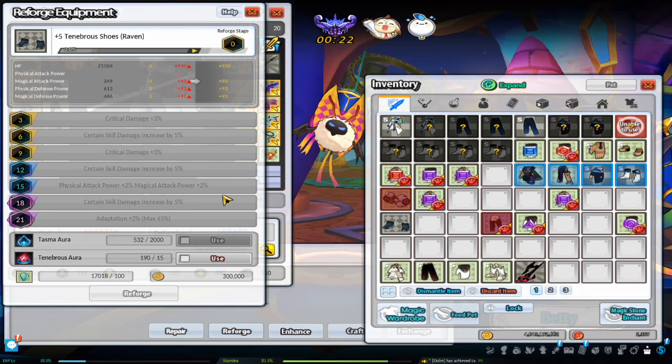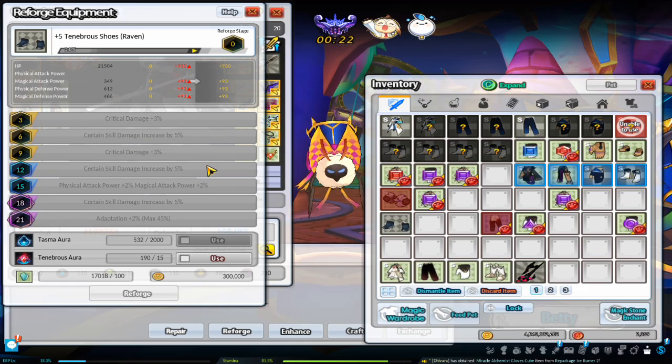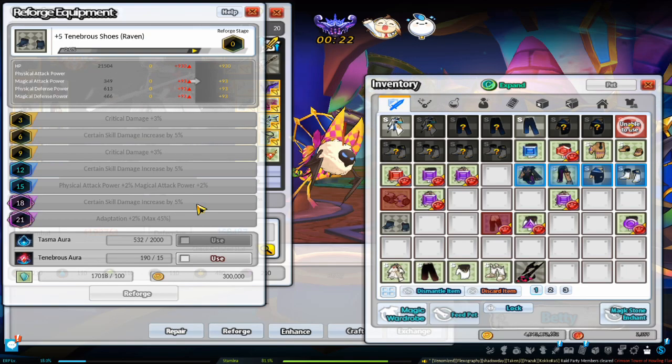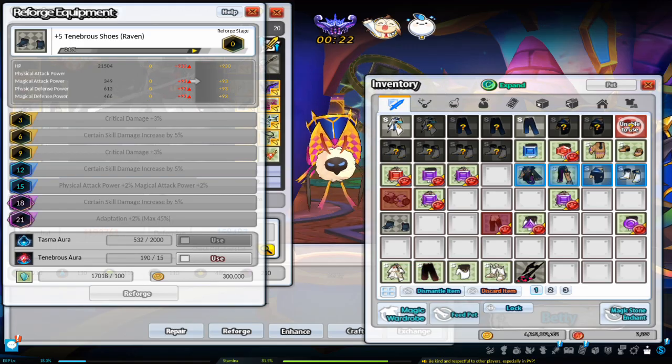These are the reforge effects for Tenebrous armor. When you reach stage 6, 12, and 18, you can use ED, Magical Crystals, and either Tenebrous Aura or Tasma Aura to choose the skill you want. You can always change the skill.